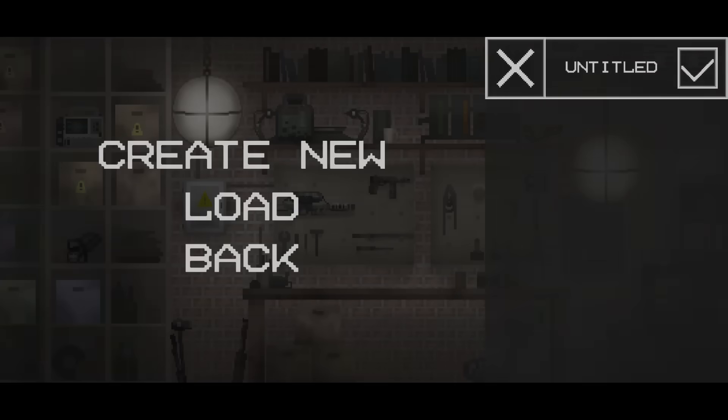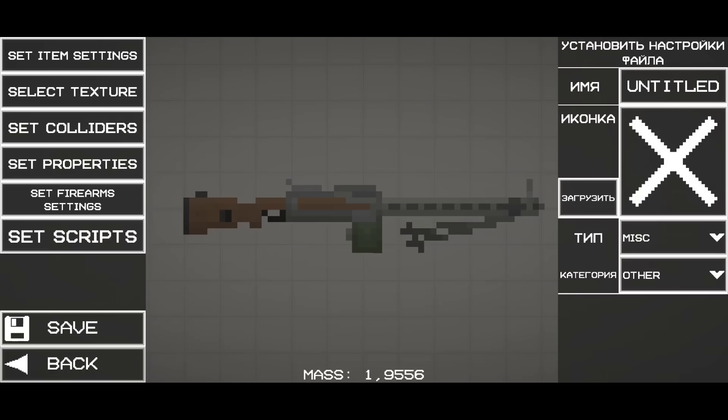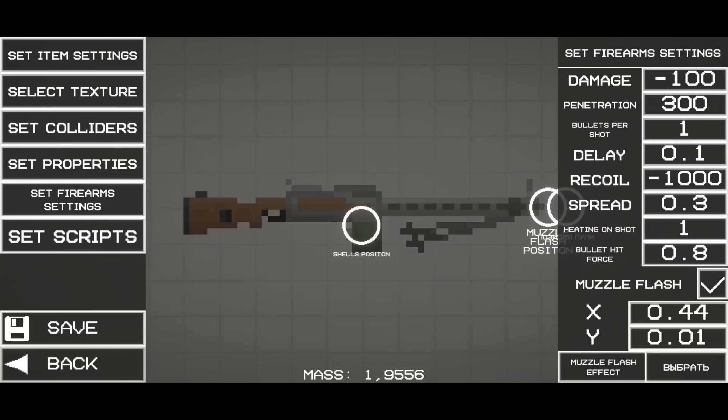Anti-damage equals heal. To obtain the anti-damage or heal achievement, you'll need to go to the mod editor menu, tap create new, and select the machine gun in the firearms section.